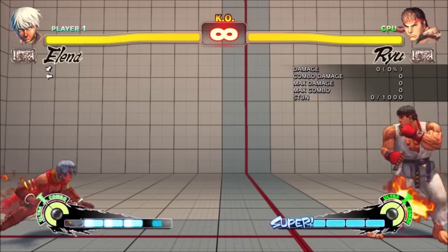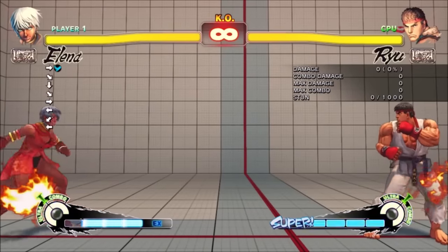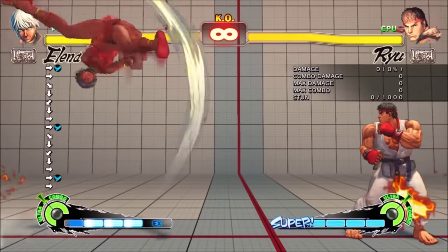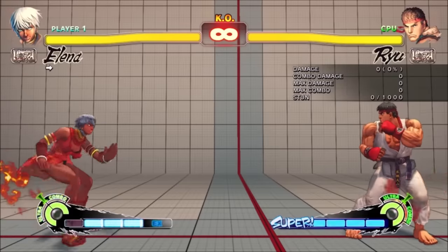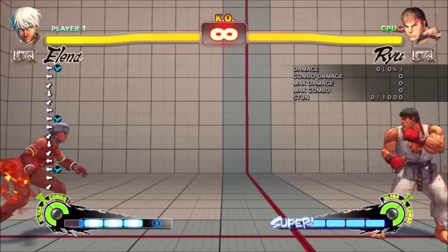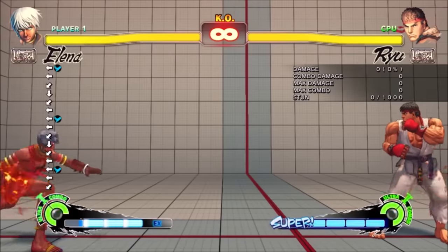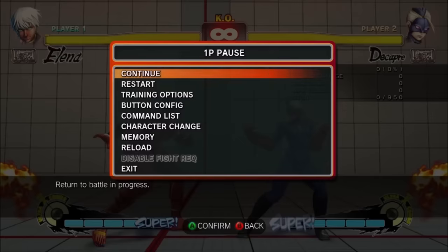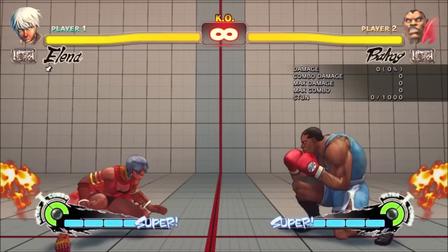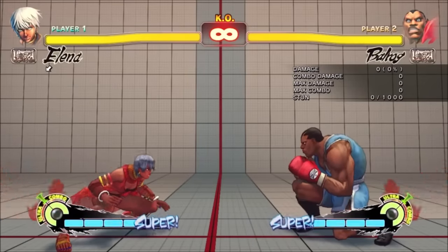Scratch Wheel, Elena's uppercut, had incredibly short startup and recovery. You could whiff the light one really quickly in neutral for meter, and lots of characters couldn't contest it easily without risking getting hit or hitting her while she was blocking. This had good synergy with Light Link's Tail, which also whiffed quickly. Link's Tail was very hard to punish on the ground, Scratch Wheel was very hard to punish with a jump — either way, this forced the opponent to rush Elena down rather than turtling. The light Scratch Wheel only had 3-frame startup.